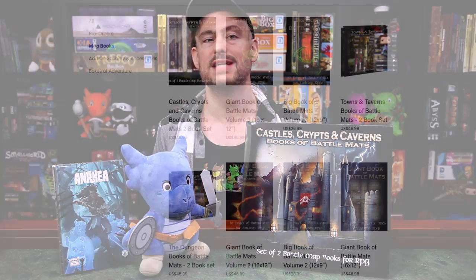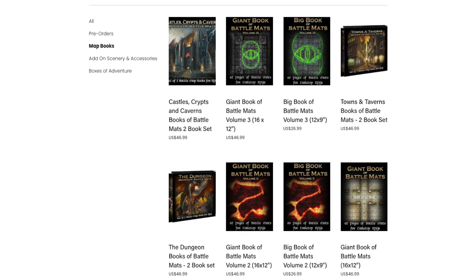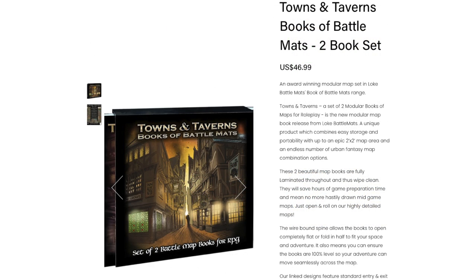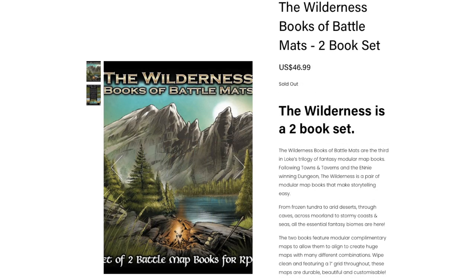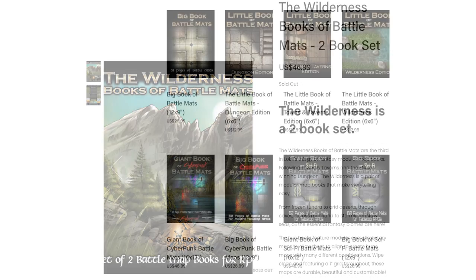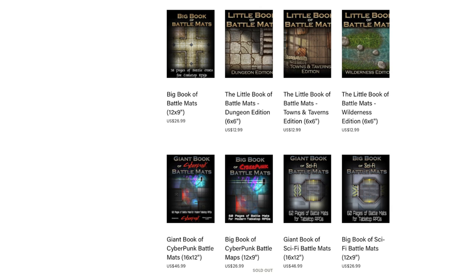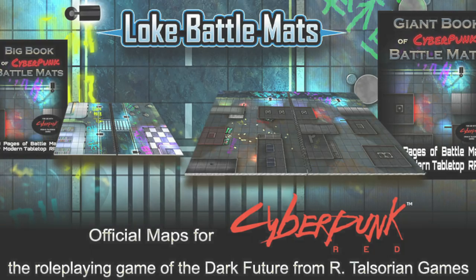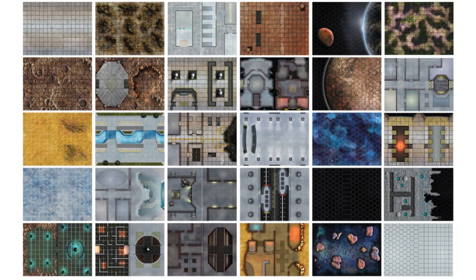This is just one set that they have available. They have other two-book sets like this one, including Towns and Taverns, Wilderness, and The Dungeon. They also have several single volumes of big maps that are 12 inches by 9 inches, giant maps that are 16 by 12 inches, and even little books of maps that are 6 inches by 6 inches. They even have some cyberpunk-specific books and a couple of books of sci-fi maps, and as a Starfinder player I can tell you that a good sci-fi map can be kind of hard to come by.